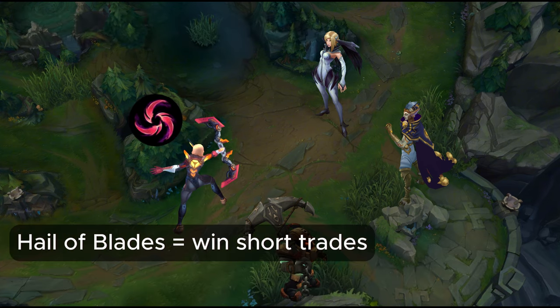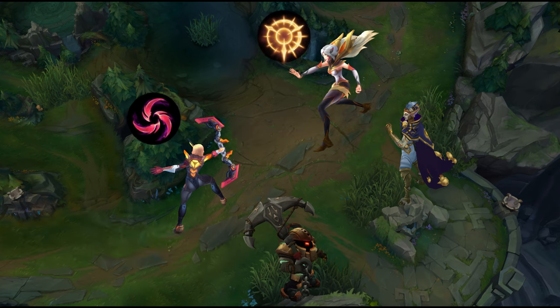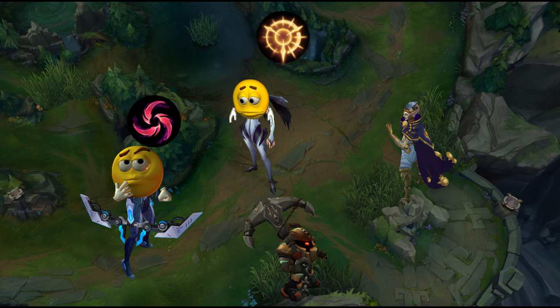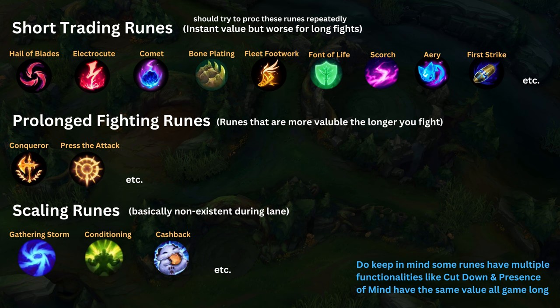Likewise, if I have Hail of Blades and the enemy ADC has PTA, we should take short trades — autoing once or twice before getting out so the enemy ADC cannot get extended PTA value. Thinking more like this during the lane phase about all 4 champions in the bot lane will guarantee much more success. Here is a graphic of runes and their basic functionality. If you have Fleet Footwork or Comet you should take short trades and solely wear the enemy's HP down, whereas if you have Conqueror or PTA you want to take extended fights.